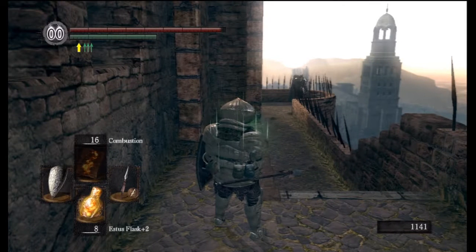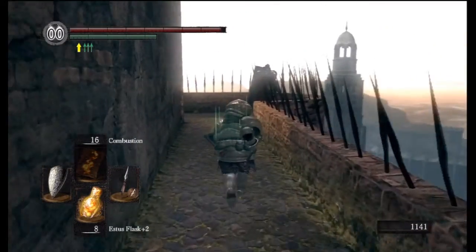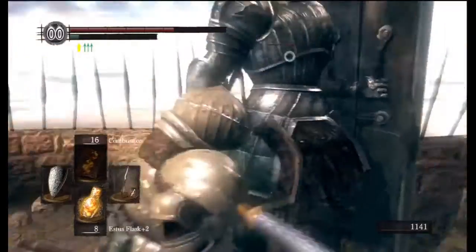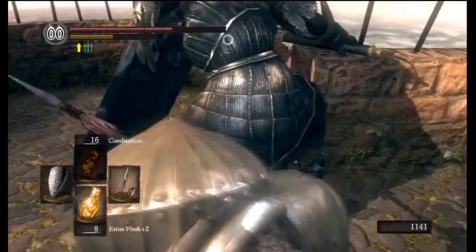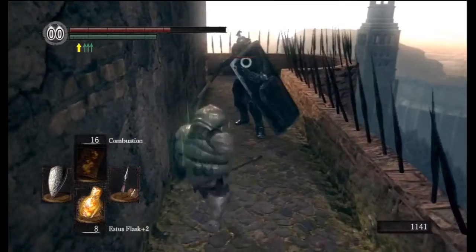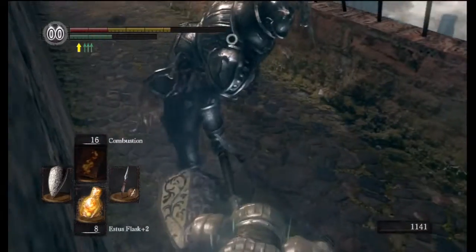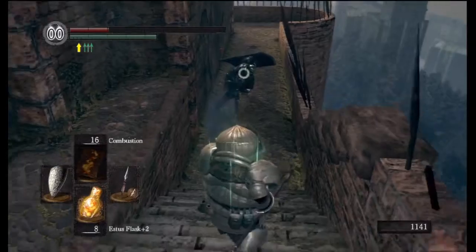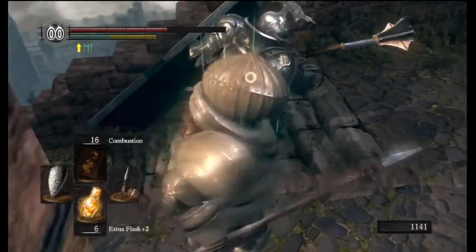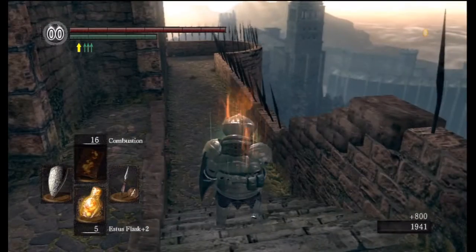Hey everyone, welcome back to more Let's Play Dark Souls, and here we go. This guy wasn't hard to begin with, but now that we have a lightning weapon — the great shield there does not parry, it has a striking attack. I wish I could get that mace; I don't think there's any way to get it. He didn't drop anything. Alright, let's press on.